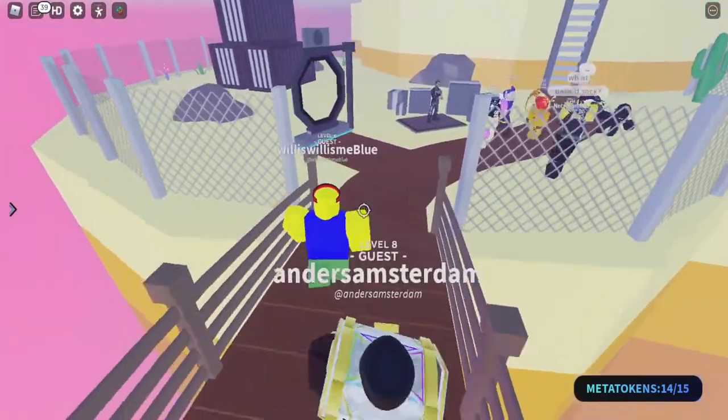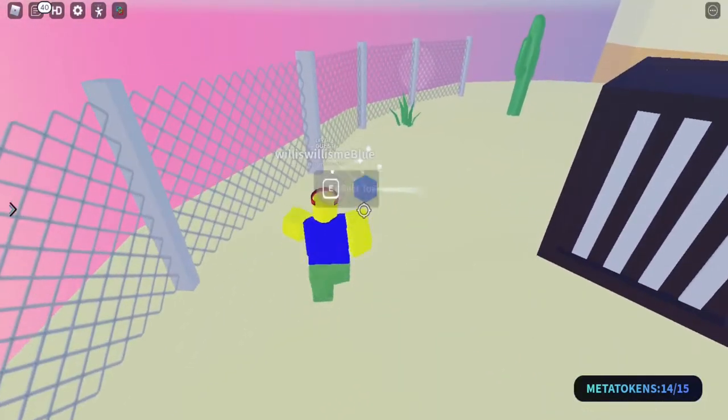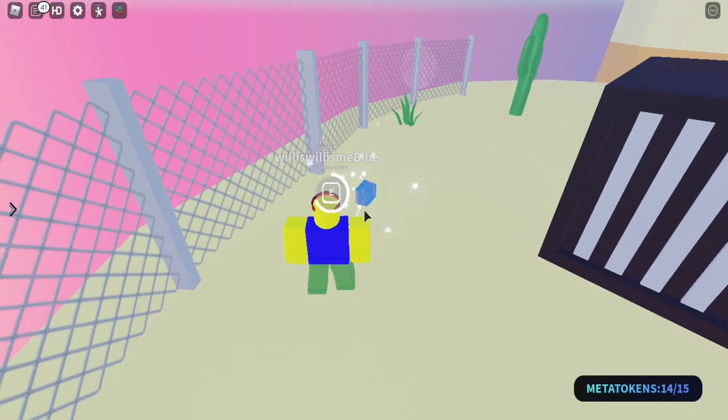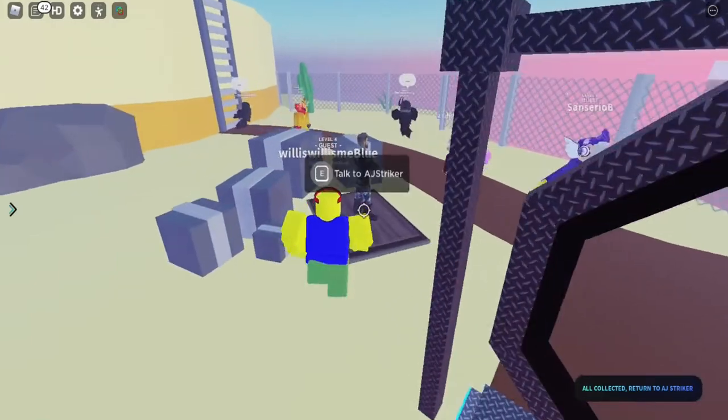Let's come on over here and collect the final one. When you've got 15 out of 15 meta tokens — as you can see in the bottom right — all collected, return to AJ Striker and come on over.